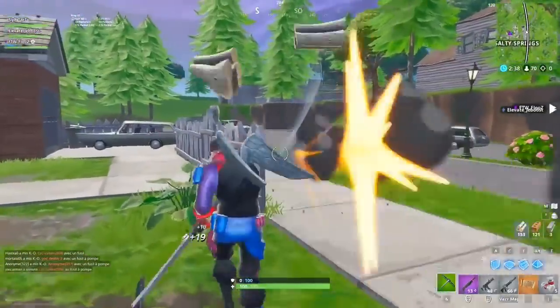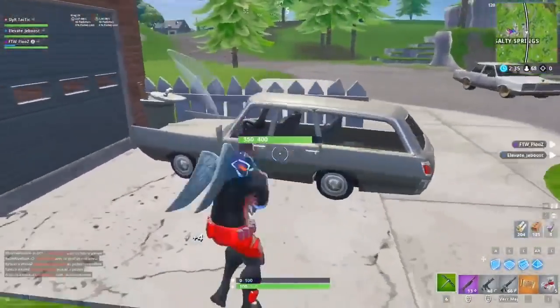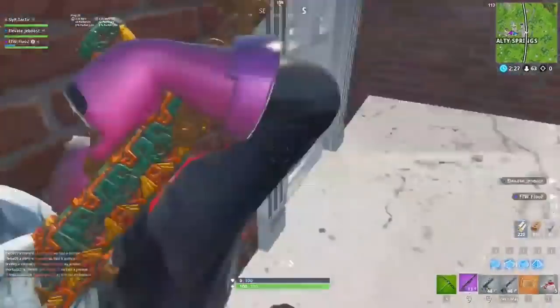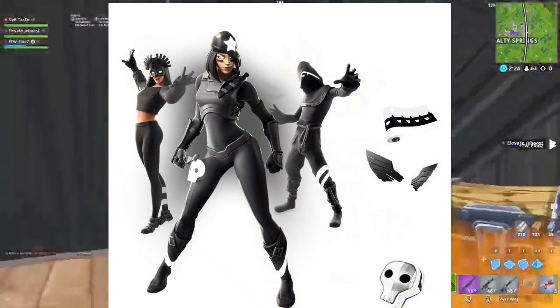Après les potos, je vous ai parlé d'un nouveau pack secret qui est arrivé cette saison 9 à la mise à jour 9.20. Il faut savoir que ce pack-là est le pack événementiel de la saison 9 et s'appellera tout simplement Shadow's Legends. Ce pack-là consistera en 3 skins, 1 camouflage et 2 sacs à dos.